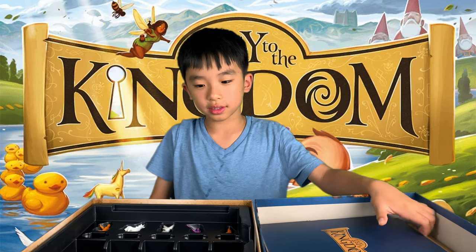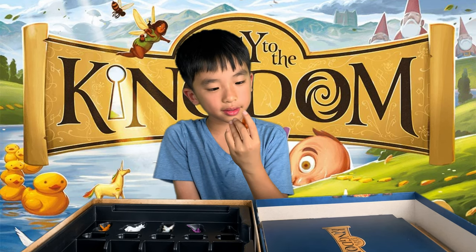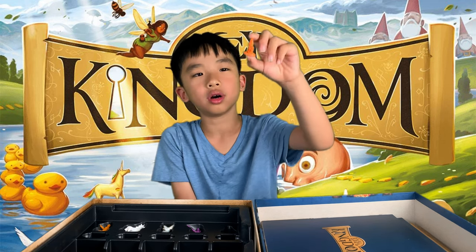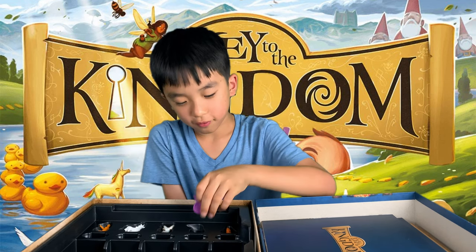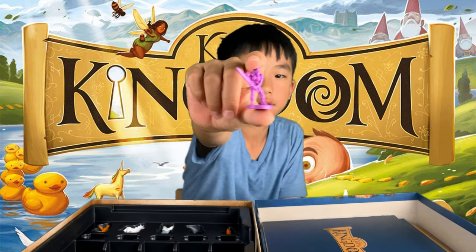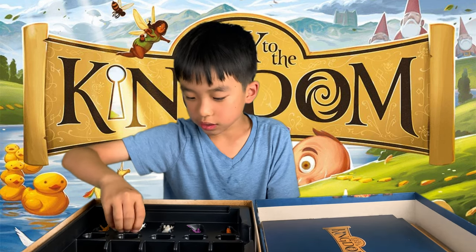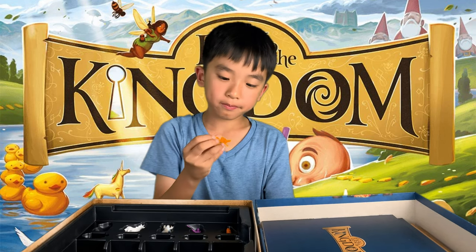On to the figures and the dice, starting with the figures. There are five figures: orange, purple, green, white, and yellow. Here's the orange one, which seems like a gnome — an old gnome. And over here, someone with a sword — it's a girl with a sword. And then a fairy, a unicorn, and a person with a helmet.